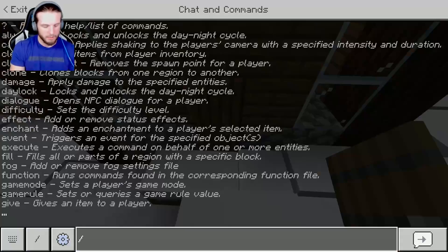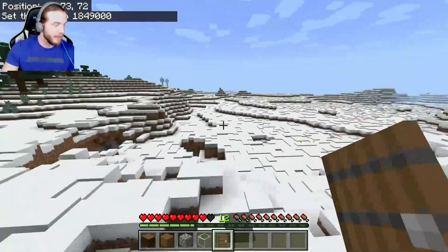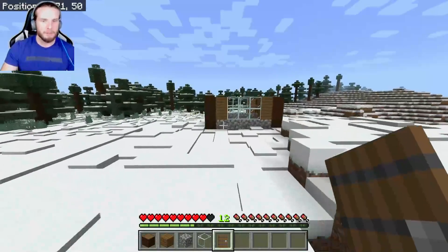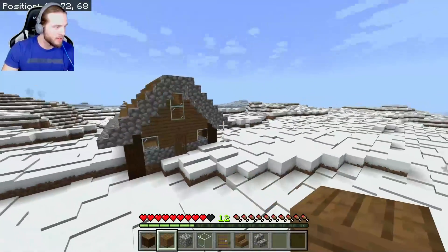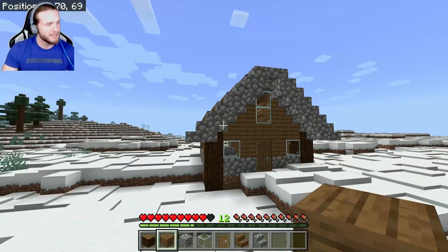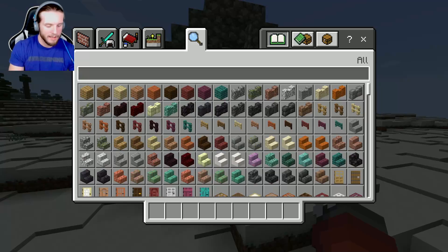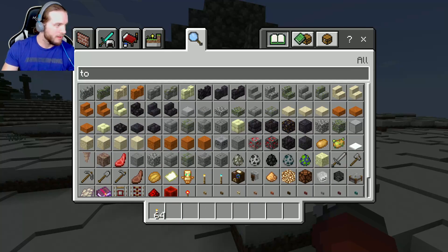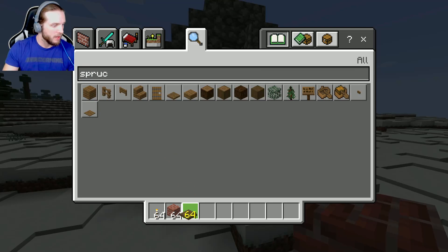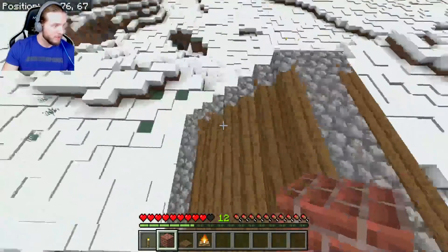We grab a spruce door — there we go. It's actually becoming nighttime so I'll turn it back to daytime real quick. Yeah, I like the way that looks. I'll put lights and whatnot and people will find their way. Here is our little house — a little starter base for those in need of it. I'd honestly live here! I like this design. Now let's add some decor — like a chimney. I'll grab some bricks and some spruce trapdoors and do that.